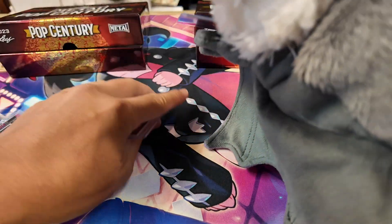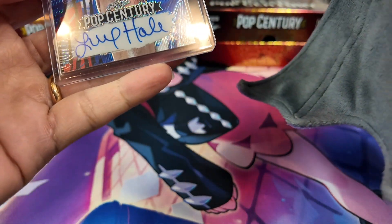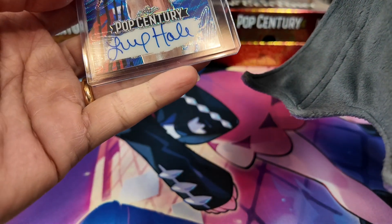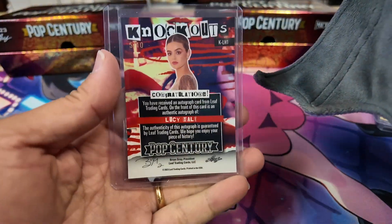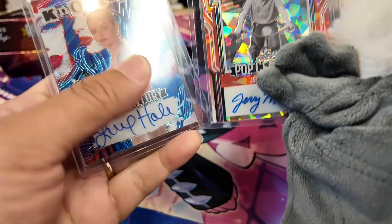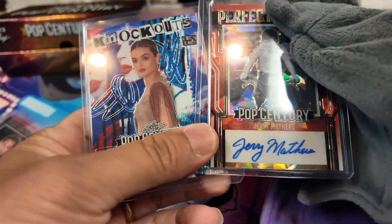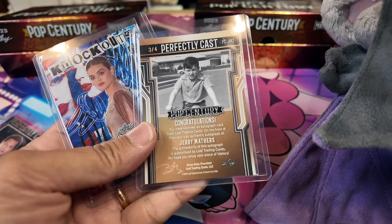Alright, number three — the second to last card. Let's find out what we get. I'll take this one, I think — I can't remember what she's on but I know her name. Out of ten. And then what do we get? For the older people, you guys: Leave It to Beaver — Jerry Mathers, Leave It to Beaver — out of four. Look at that.